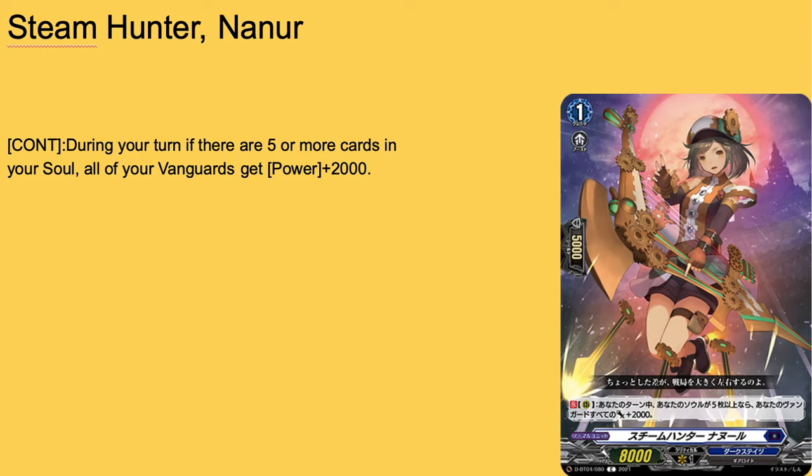In our last card for now, we have Steam Hunter Nanar — 8k base, 5k shield, grade 1 with boost. Continuous during your turn: if you have five or more cards in your soul, all of your Vanguards get plus 2. So if you send four of these onto board, Vanguard gets plus 8. Stack three of these behind Barrow Magnus or Bruce — suddenly Dark States makes me scared. We got some pretty good cards out of just these reveals. Four of, three of — I'm kind of terrified of this thing now.